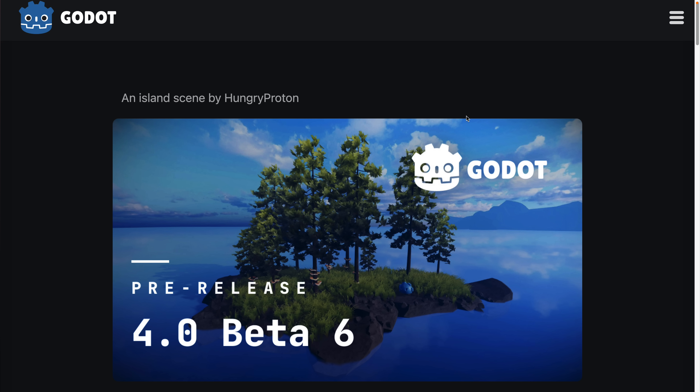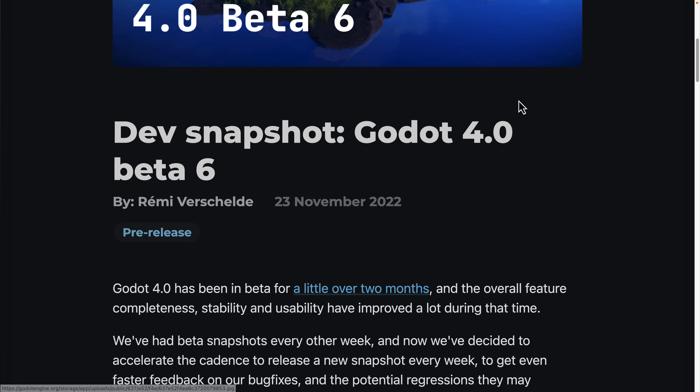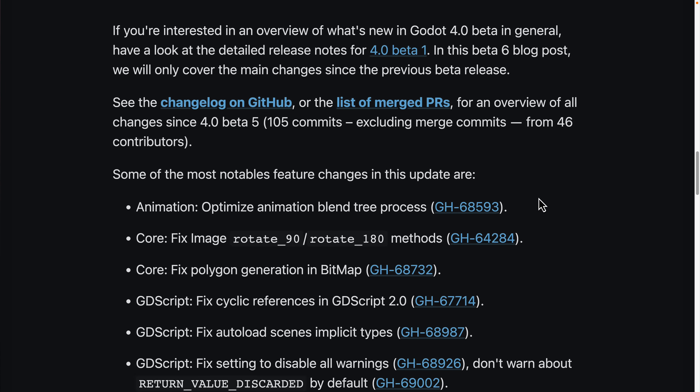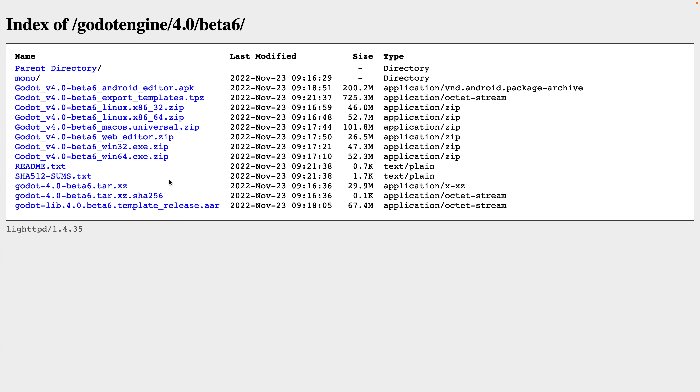That's a quick look at the near-term future of the Godot engine. If you want to grab Godot 4 right now, there was a Beta 6 release on November 23rd. They said they're doing weekly releases, so literally today or tomorrow we should see a Beta 7 release. You can head in here and download them.